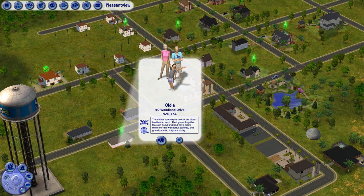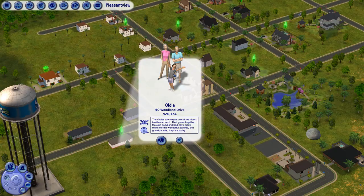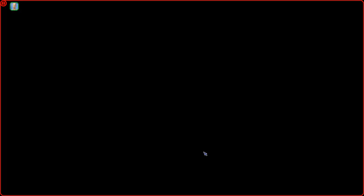Now back to the Oldies. We have Coral, Herb — I want to call him Herb, but it's Herb — and their adopted daughter Deborah. The last time, we didn't really play the Oldies at all; I just moved them into their home. Coral and Herb own this trailer right across the street from where Brandy Broke used to live before she moved in with Darren. It's just a small little two-bedroom trailer. I've decorated it with the little bit of money that they had, and I did go back in and add some more decorations — some cabinets and things to make it more homey. I'm going to pretend they've lived here for quite a while.